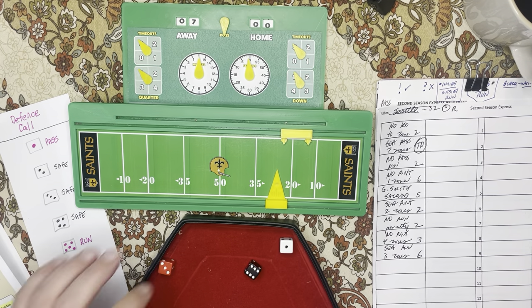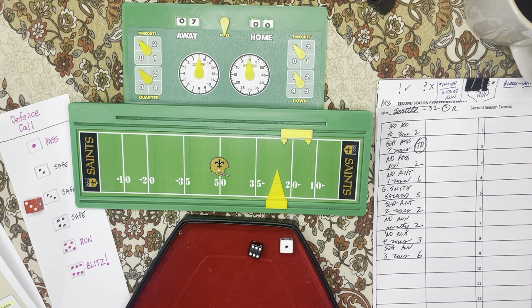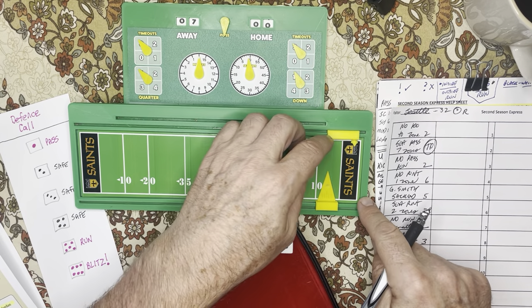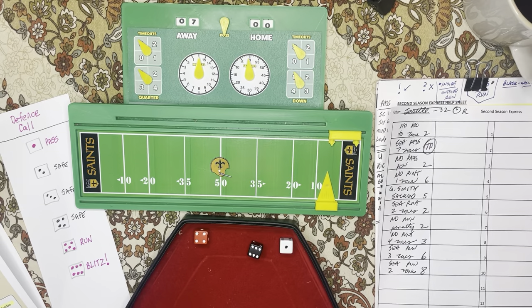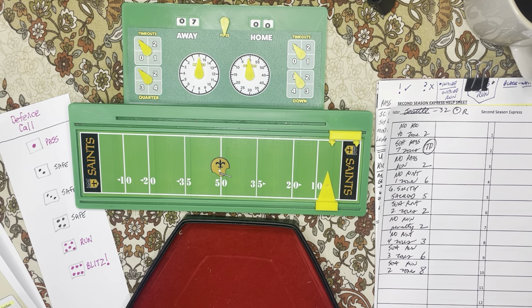Seattle's going to run it again — run against safe this time. Number 61 reads: one linebacker rated zero against the run. New Orleans does — Caden Ellis is a zero against the run. So it is going to be a gain for Seattle. The roll is a four, it's going to be two zones. Seattle will run for two zones — on zone eight, that's 15 and 10, 25 more yards on the ground. A total of 70 yards on the ground. When I play, you can only go twice and then you've got to go to a pass or a run — you can't keep running the ball all day long.